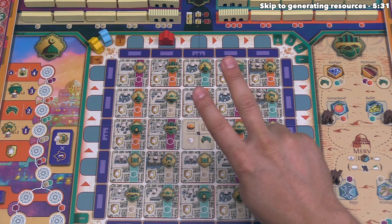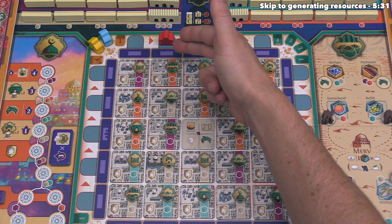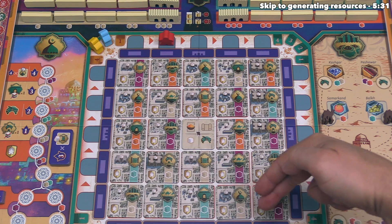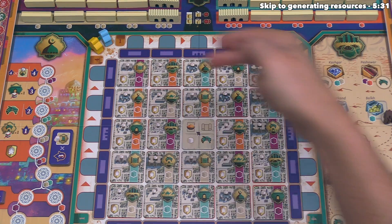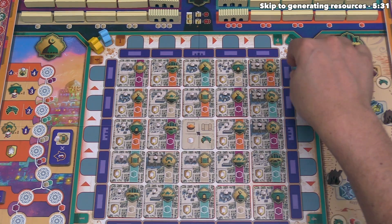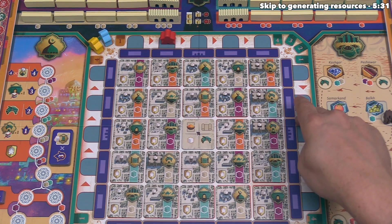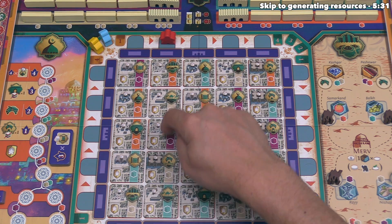Next we move into the second step of our turn: choosing a building site to activate. We find all building site options in a line associated with our master. When the master is at the top or bottom of the city, they look at columns; if on the right or left side, they look at rows. In game terms, you call the set of building sites available to you the active row, whether you are on the top or the side.